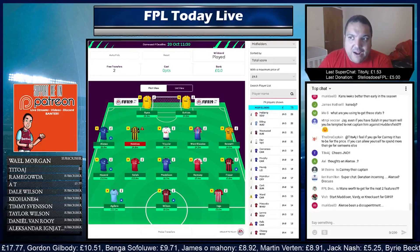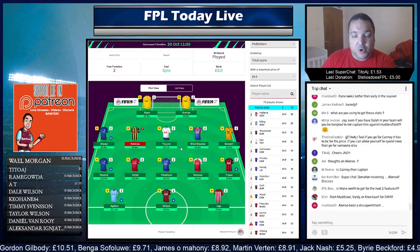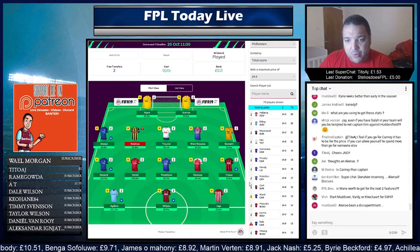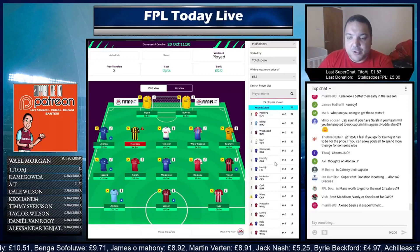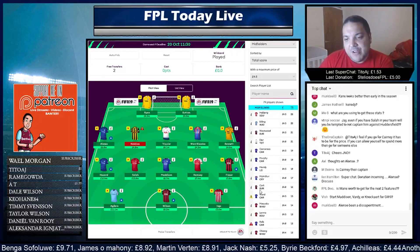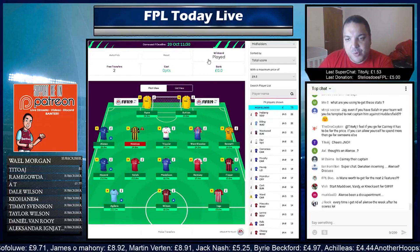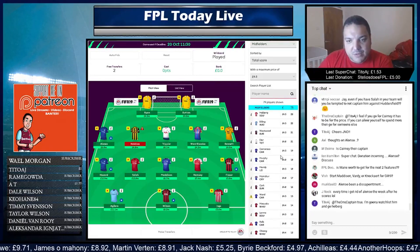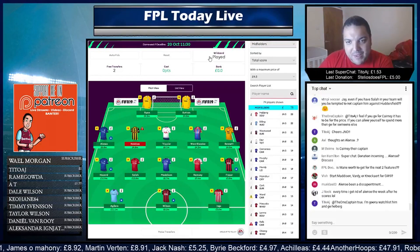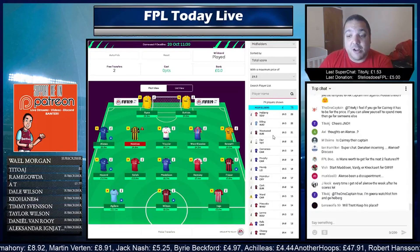My issue is that without Eriksen and Alli he seems to play a deeper role and allows Son and Lucas Moura to get further forward. If I look at his heat map for the whole season, he's got a lot of hot spots in the central midfield area and to the left, and then a hot spot right in the penalty box. But if we go to the last two game weeks, I can't actually show you the heat map because I'm not given permission to show this website, but he has no hot spots in the opposition's area — the hot spots are very close to the halfway line, which is worrying.